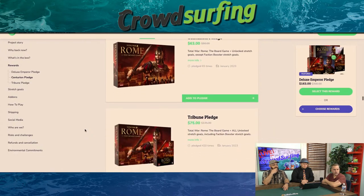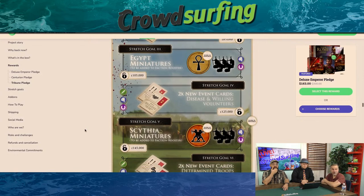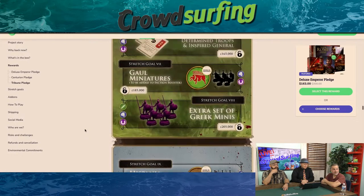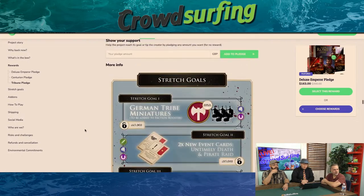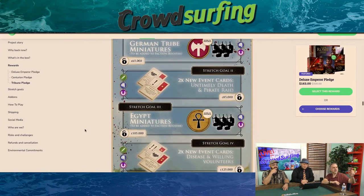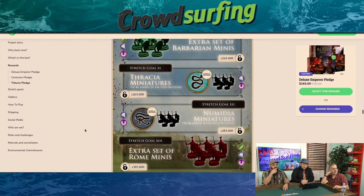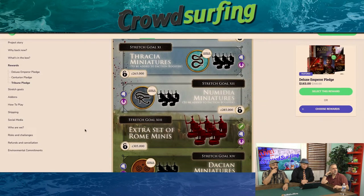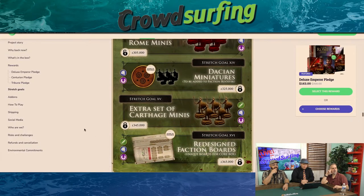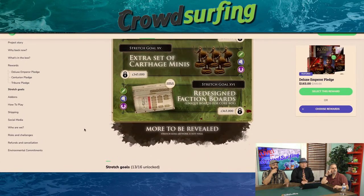I'm a little intimidated by the amount of stuff there. Who would you play? What are my choices? You've got Rome, Germany, Egypt, Scythia, Gaul, Hispania, Barbarians, Thracia, Numidia, more Rome, Carthage, Dacian — you've got a lot of options. I gotta go with the Gauls because of Asterix. I'll go with Hispania.